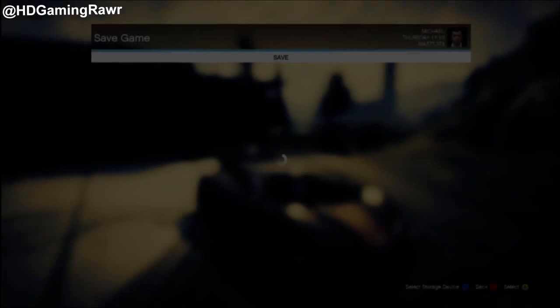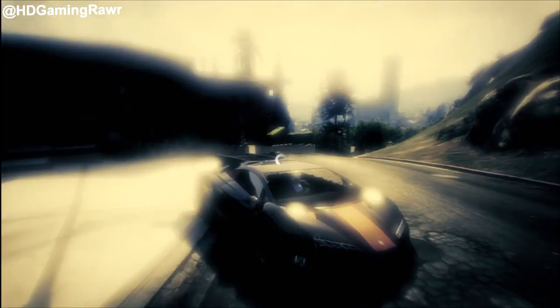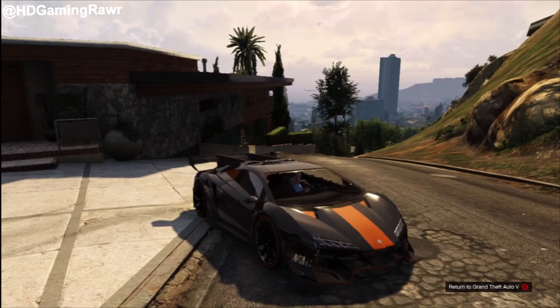Make sure you follow each step so you don't make a mistake. Go into single player and grab the car that you want. Do a quick save at Franklin's house. Make sure you follow each step because if you don't, you might do it a patched way and it won't work. Then go to invite session only and go online again.